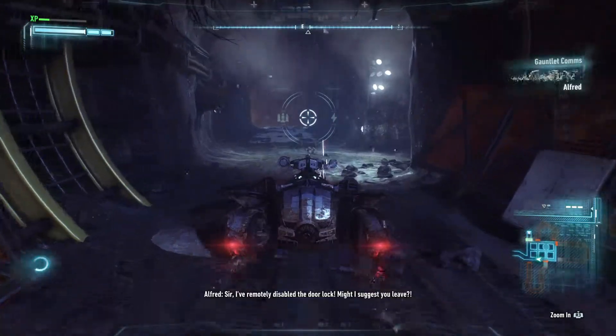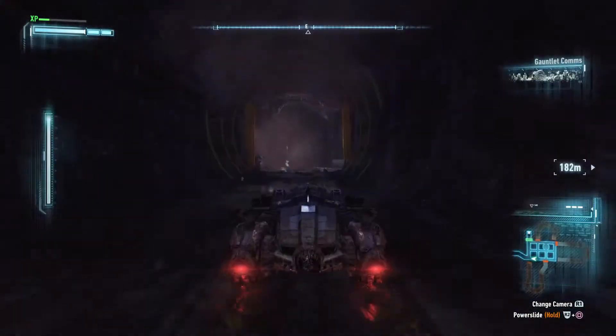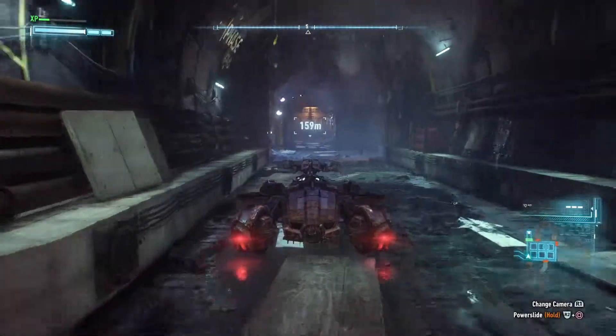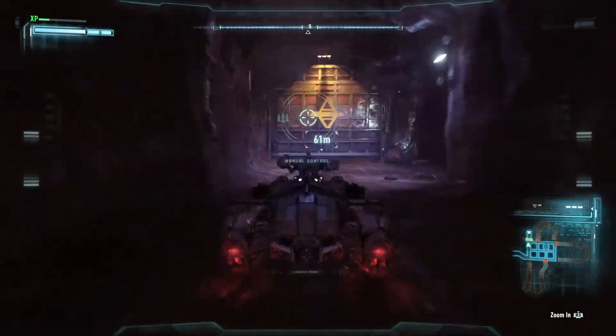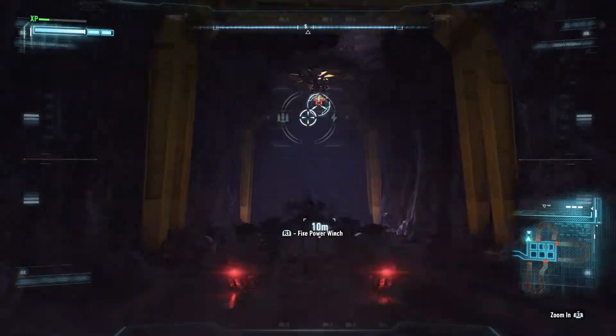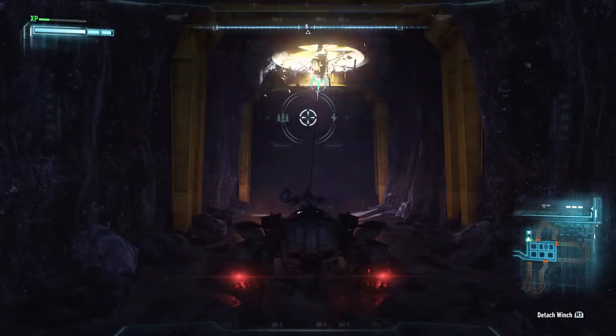We got him! "Sir, I've remotely disabled the door lock. Might I suggest you leave." That was epic, we got him! We got the bastard! You know how to do it now — if you don't know, just go nuts and run away from this bastard.